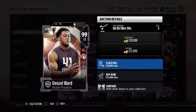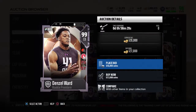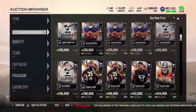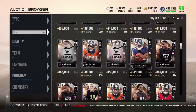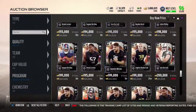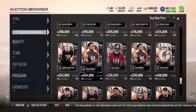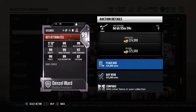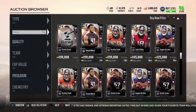Another one is Denzel Ward from the Browns. He also has Zone Coverage times three with Shackle Tackler and Pick Specialist. 99 overall, 99 speed, acceleration, man coverage, play recognition, agility, and press, with 97 zone and 87 catching. That's really good.